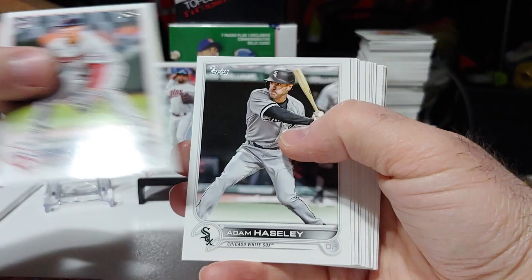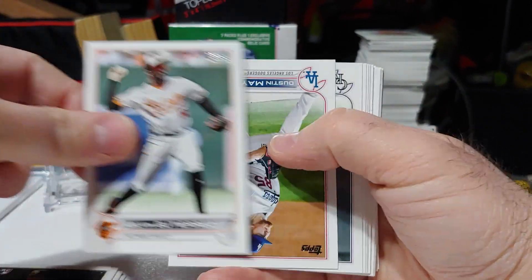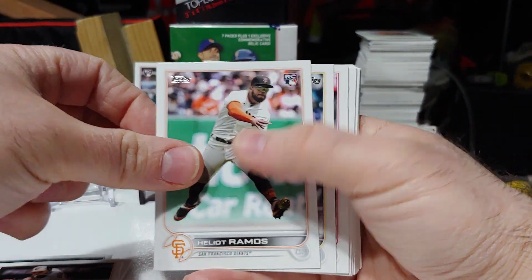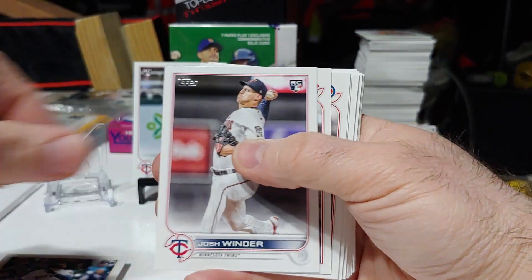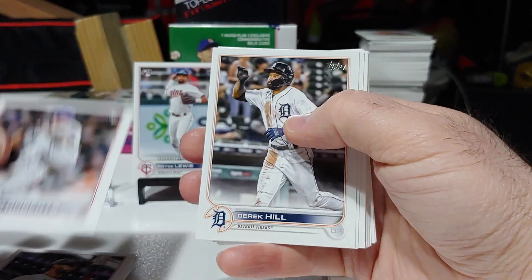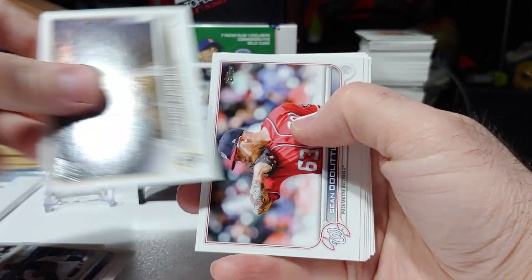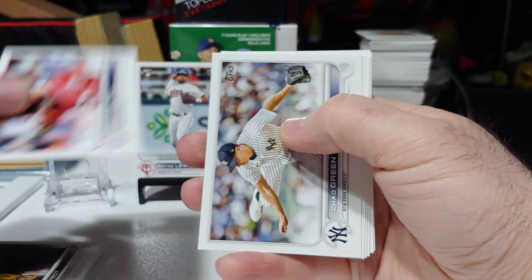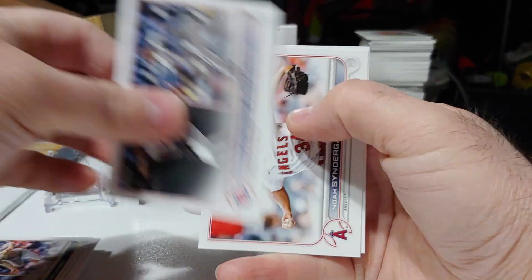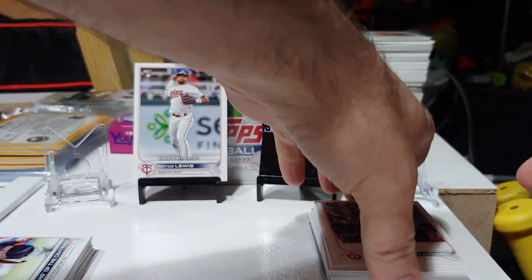Albert Pujols, Jose Miranda rookie debut, CJ Abrams rookie debut. We've got a Heliot Ramos rookie debut. Gary Sanchez. Ethan Roberts — card collector himself. I heard he's trying to get the rainbow of his own card, which is basically his card in every single color and parallel format it comes in. That's pretty cool.